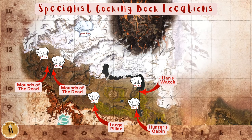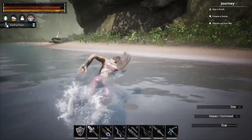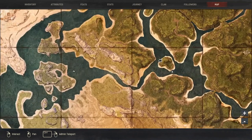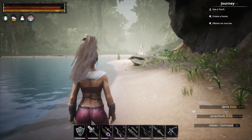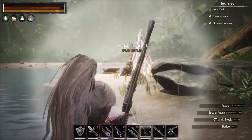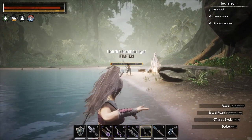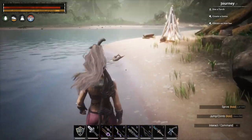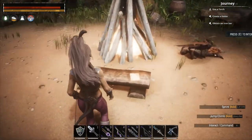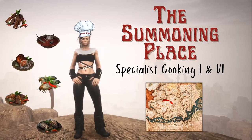Starting at the Mounds of the Dead side — Drifter's Rest is in the jungle, located in the middle of all the islands. The book we're looking for is at a little camp right on the edge of the water. There will be two thralls there when you get there; sometimes there's a named thrall and sometimes there isn't, so it's kind of random. Here on this little bench by the fire is Specialist Cooking 10.